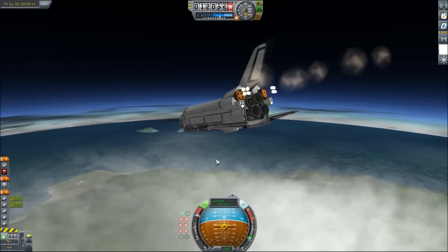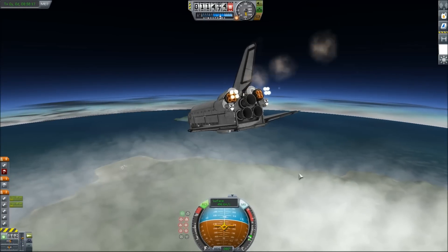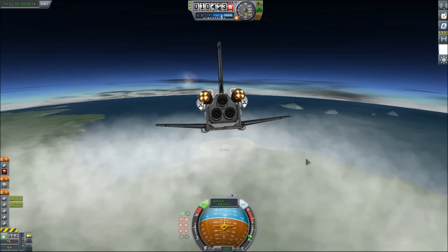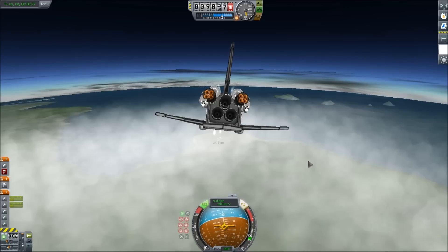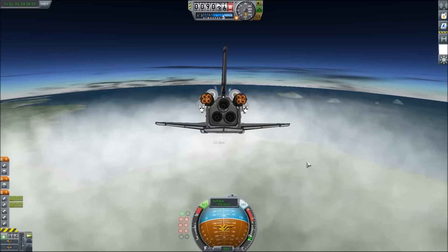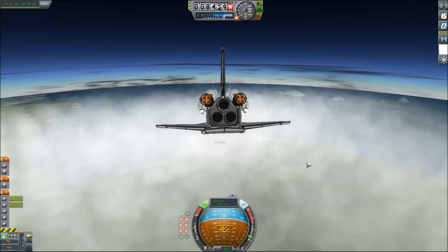We are still going about a thousand miles an hour — I could probably cut throttle and just glide in. Let's just pretend like that last little bit didn't happen, and we're just gliding in — we've been gliding in the whole time. We're down to 400 now. Usually around 400 is when I start touching buttons on the keyboard, because I don't like to do a lot of movement during re-entry — it'll just cause this thing to flip and spin.